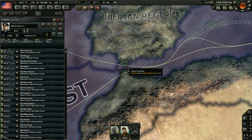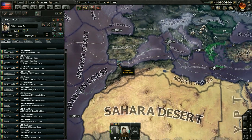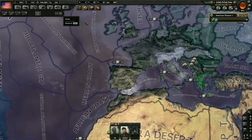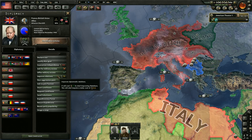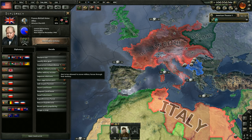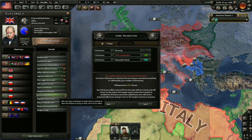I want to have a lot of naval bombers over here, but we're not going to be able to fly over there because we don't have any basing rights. Let me check if Britain would give us military access. They will not give us military access, so we're not doing anything there. Oh wait — we can send volunteers! I completely forgot about that.